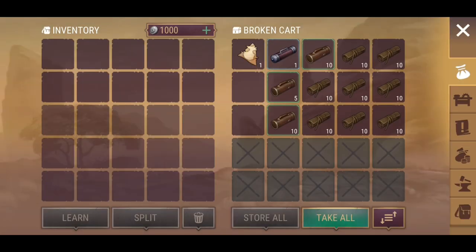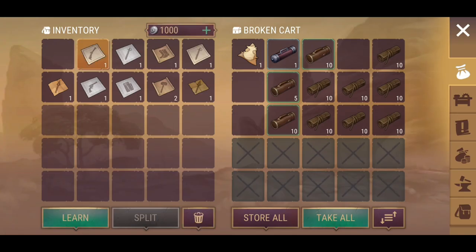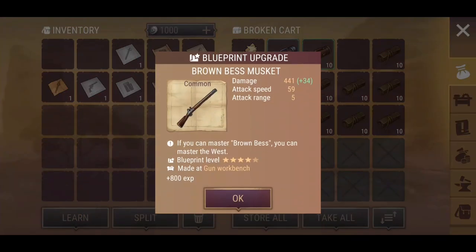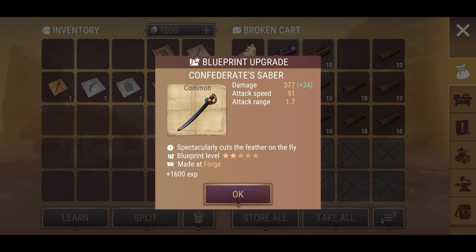I'm not sure exactly how that stat stacking works — let me know in the comments. Let's open the stack of ten. Upgrade to the Brown Musket, and the Confederate Sabre — I believe that was 343 beforehand. If you do the math, it works out to 377. So basically the plus-whatever already stacks into your total and that's the new value — it's not 377 plus 34, it's giving you the total itself.